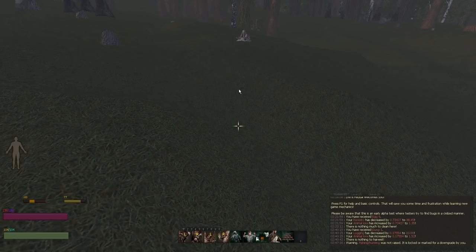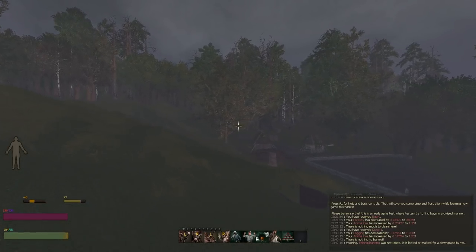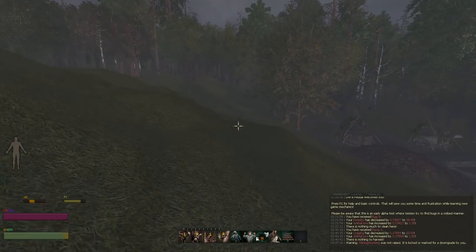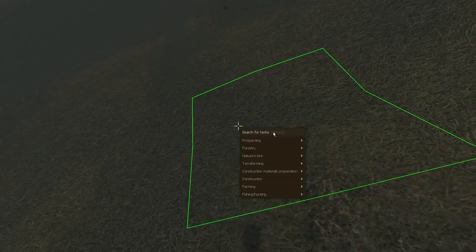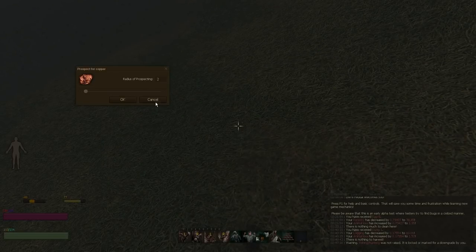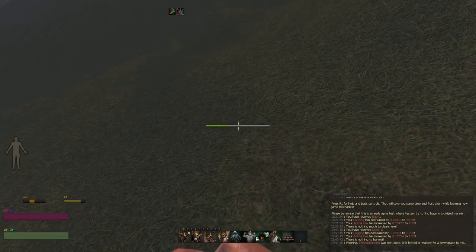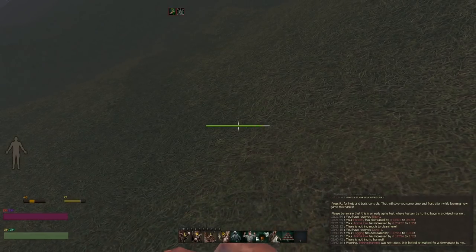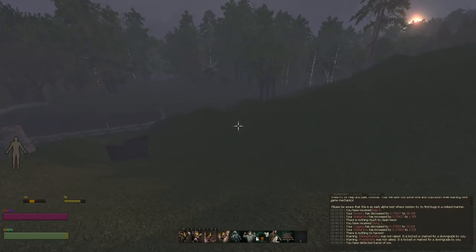Prospecting leads on to mining, smelting, forging and armorsmithing. What you want to do is find ore. The best way to raise your Prospecting skill is to right click, hit Prospecting, and actually prospect for the thing you're trying to find — just pinpoint the thing as you would do. If you don't know how to Prospect properly, give me a shout in the comments and I'll let you know.